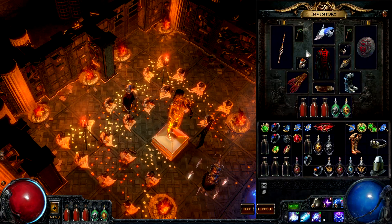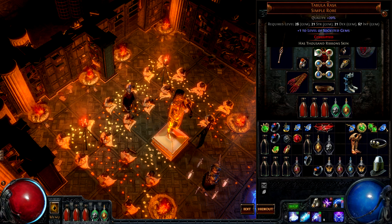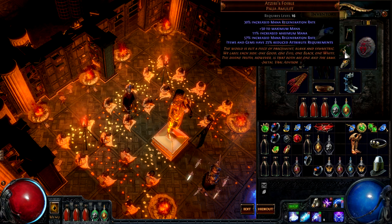In terms of items, the choices are pretty different than what you would see in a regular high-level Build of the Week episode. Tabula Rasa is a relatively easy to obtain and massively flexible six-link item that is so important for most PvP builds that we'd recommend trying to obtain one early in your PvP career. Ideally, getting one that has been corrupted to plus one gem levels is a good long-term plan. The Atziri's Foible unique amulet is very important for this build, not only because it greatly eases the mana consumption of the mana-hungry six-link spells, but also because it reduces attribute requirements to allow for more efficient item and passive choices.